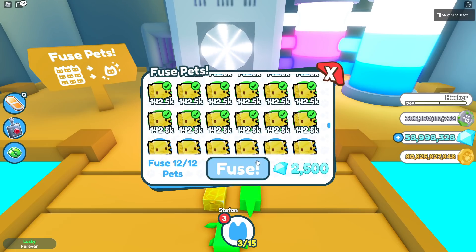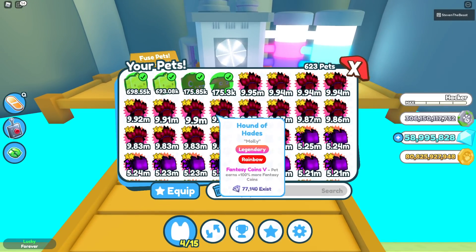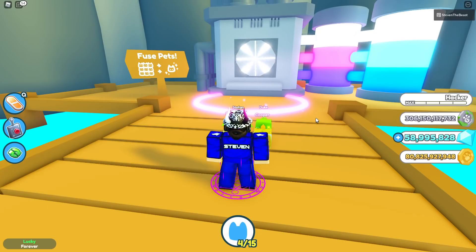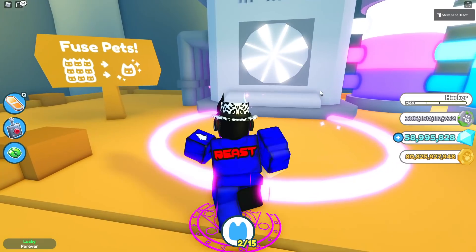12 golden axolotl — and just like that, we get ourselves a brand new golden hell trick, looking very solid. So I would say using 12 golden axolotl will give you around a 65% chance of getting a golden hell pet. The main fusing method that I would recommend, that will give you almost a guaranteed golden hell pet, would be right here.